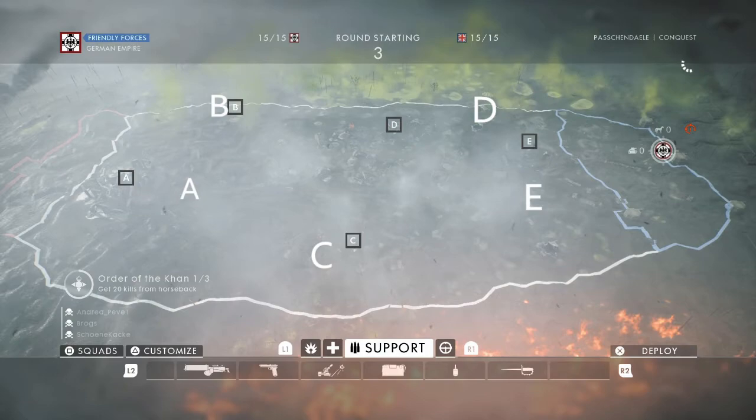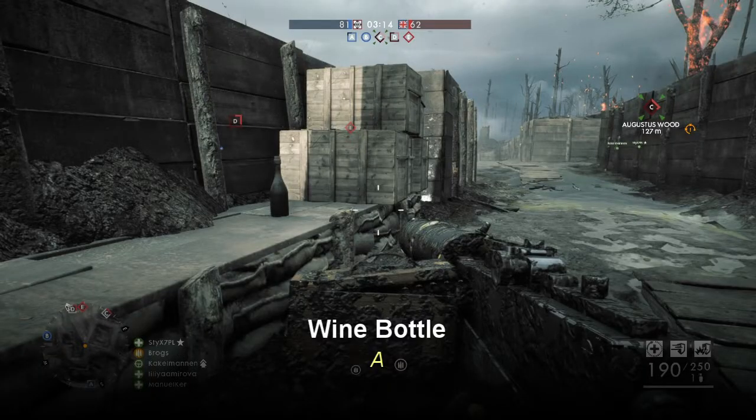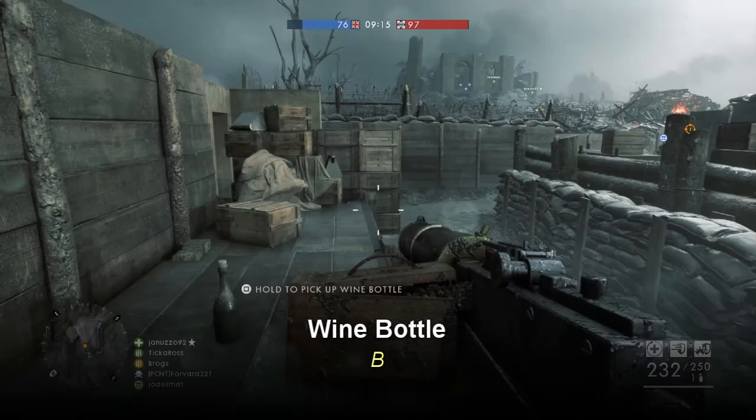The next map is Passchendaele, and there are five wine bottles confirmed on this map. Four of them are pretty easy to get; the only one you might have difficulty with is E, but I'll show you where it is in relation to the other points. Wine bottle A is located outside the ruins of the church — it's in the main trenchway between A and C, and you'll see it on the left-hand side just as you get into it.